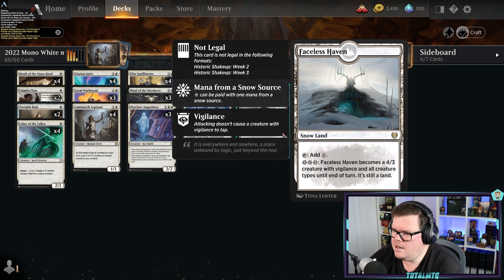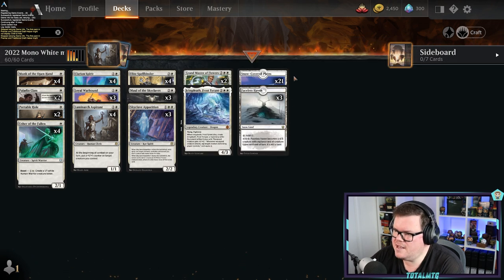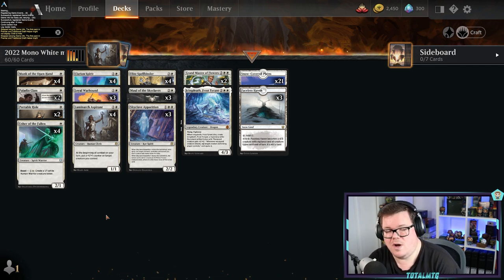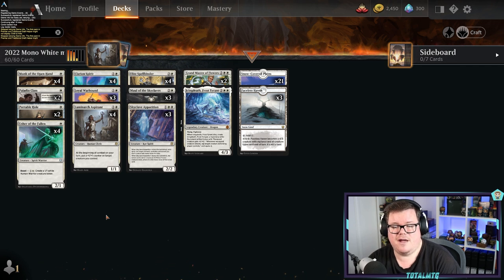Faceless Haven is in there. 21 snow-covered Plains — you might think that's a lot but it seems to work very well. I generally sometimes run 20 with 23 lands in total, but the average I've seen people play is 24. For me, Mono White Aggro is just a pleasure to play and I'm sure you've come against it a lot of times. Like all these decks, if you can give them a go, do. Just choose which one's your favorite color or which rares and wildcards you have the most of and maybe sink into that a bit more.